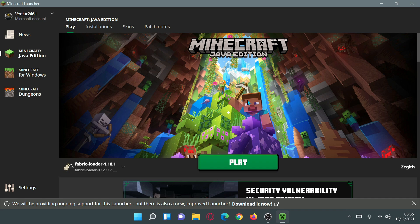As you guys can see, I have the old Minecraft launcher open here. At the bottom it says: 'We will be providing ongoing support for this launcher, but there is a new improved launcher — download it now.' If I click on that link it opens up the Microsoft Store where I could download the new launcher, but we don't want to do that because we can run into some issues.